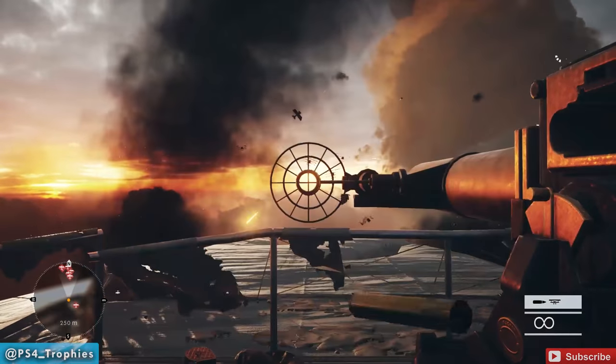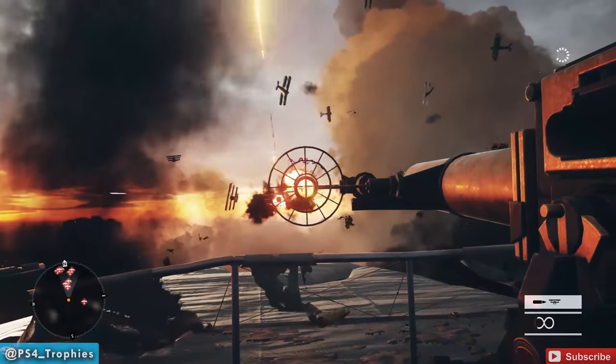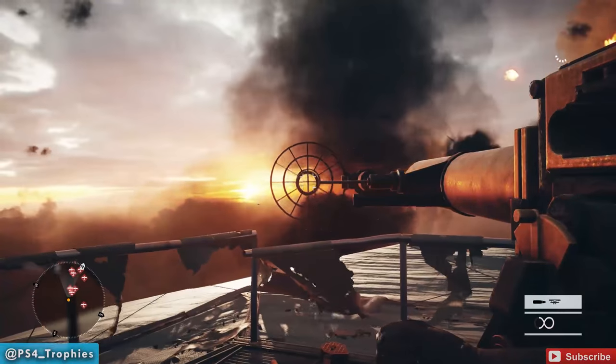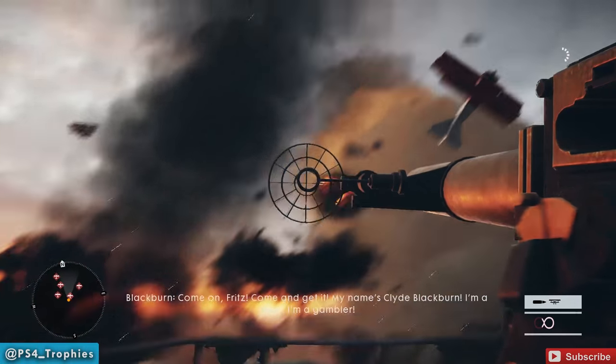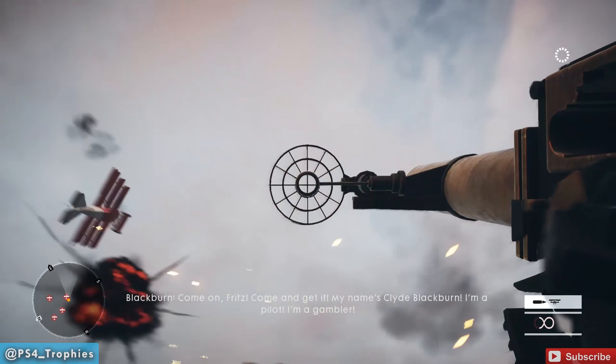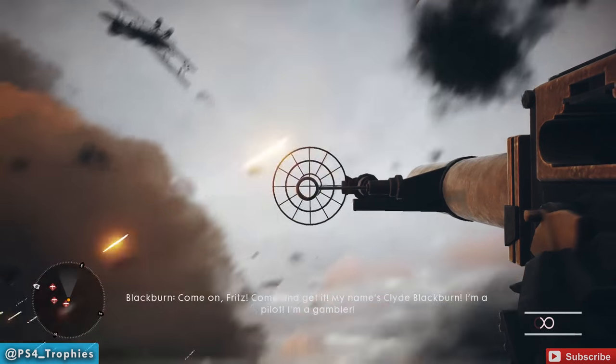Starting off you have three aircraft coming right at you, and then a fourth one is going to swing just past them. Try to get all three of these as quickly as you can — it's very important you get these three plus the one coming into view up and to the right. Practice to get those four kills.